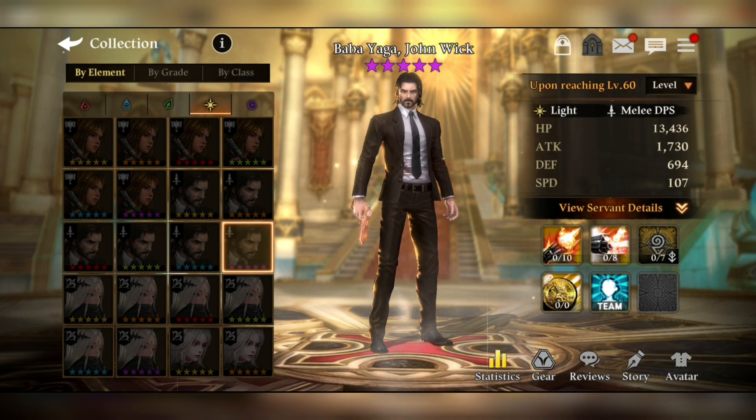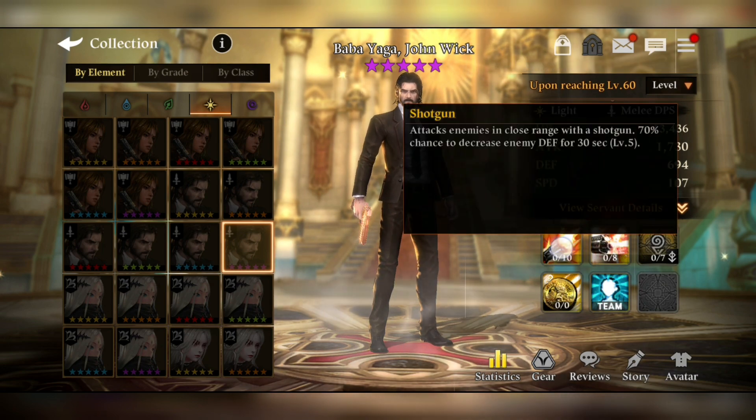He's a multi-type DPS servant, light type obviously, and he has pretty good enhanced attack compared to his forest, water, and fire counterparts. Speed is the same, and defense is pretty enhanced as well. So let's start with his skill discussion.